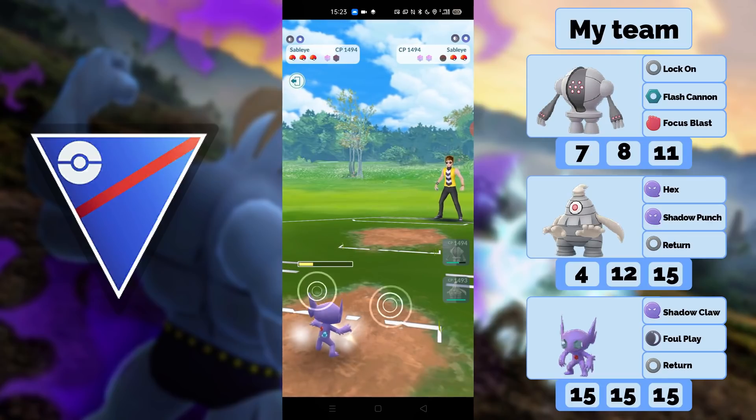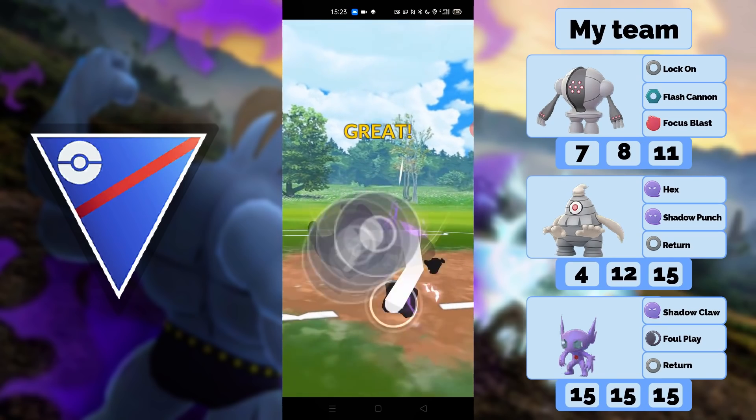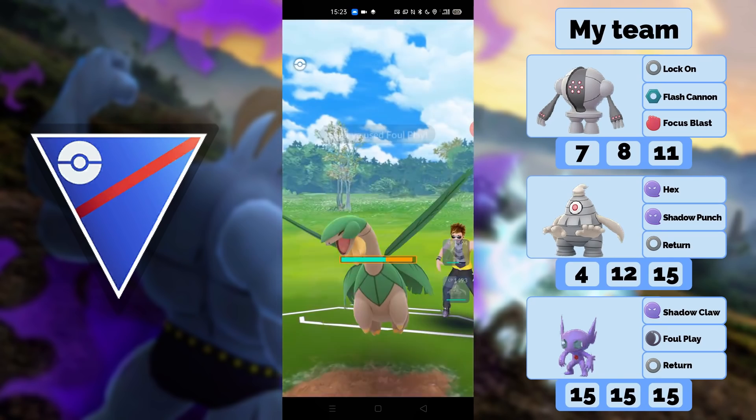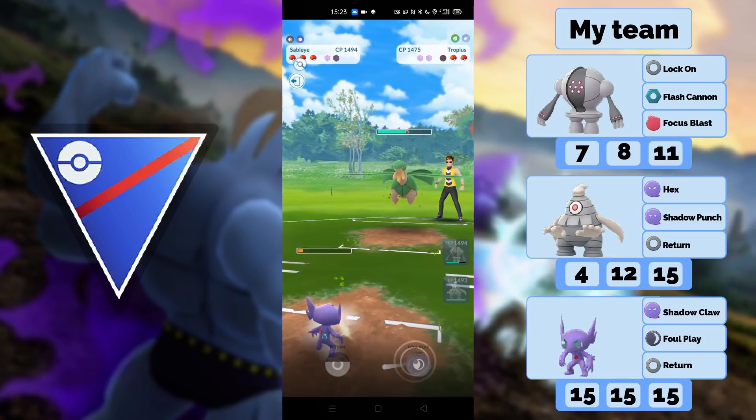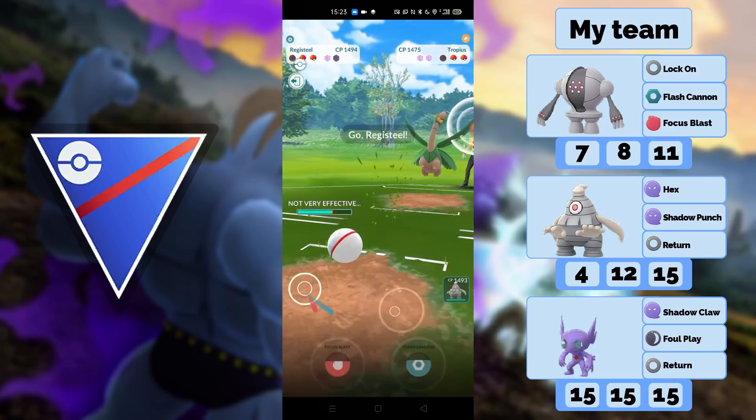That's also why there are a lot of Alolan Ninetales and Wigglytuff, because those are basically the hardest counters to Sableye. My opponent goes into Tropius, and yeah, this is a Razor Leaf Tropius — kind of annoying for me. I have to go back into my Registeel.